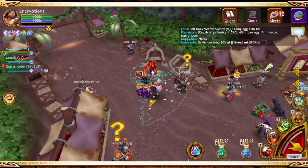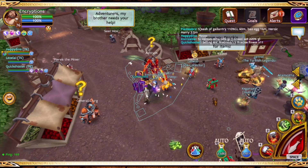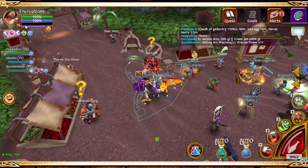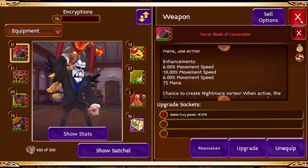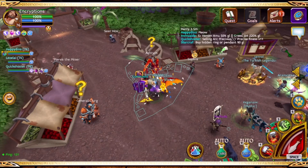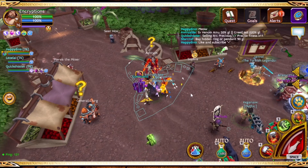I'm kind of curious what it would look like if I used a rogue's ultimate ability — it gives a 100% movement speed boost. I wonder if it would stack with my gear and stuff. I've never tested that. I'm pretty sure it would be super fast. I might test it in the future.